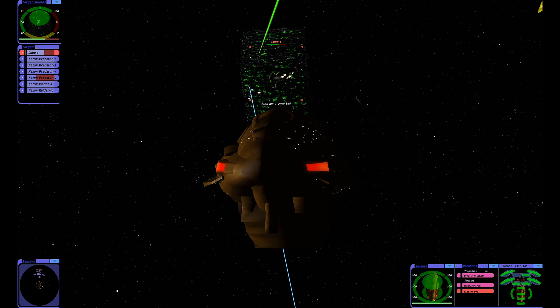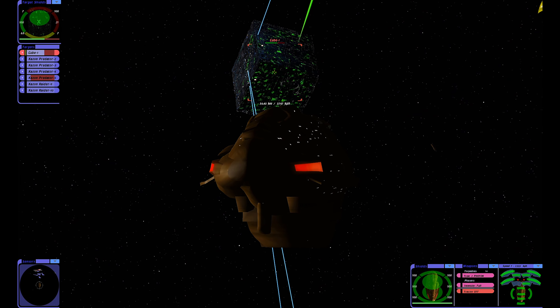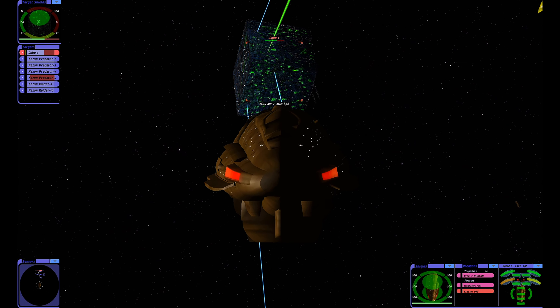But we're gonna have to go up against a cube now. Oh god, I don't think that's gonna go well. I've got to take in some carriers though — maybe all carriers, should I do that? We'll see. Yeah, we'll take in all carriers and see what we can do if we can defeat a Borg Cube. Okay, we've got six Kazon Predator carriers and four Kazon raiders. Let's go see if we can actually take them out.